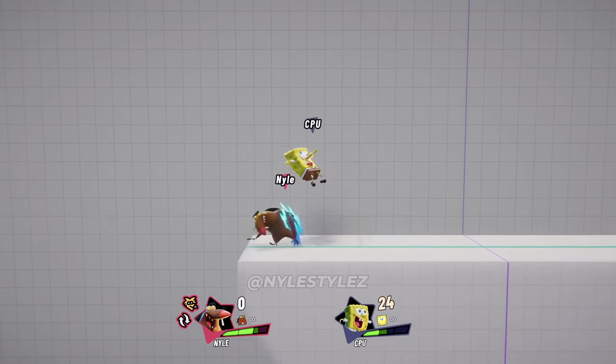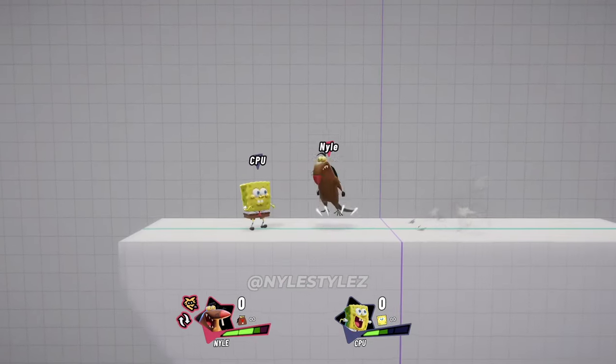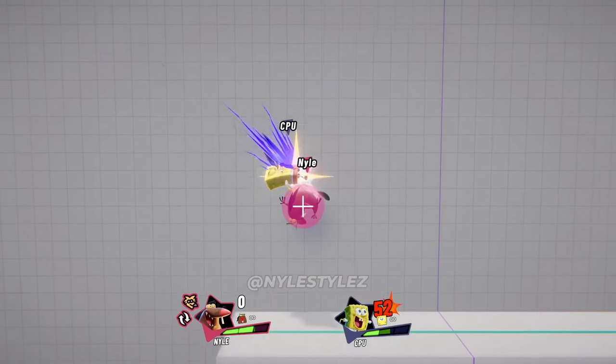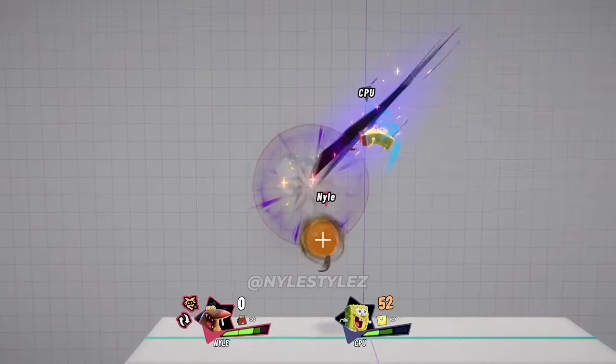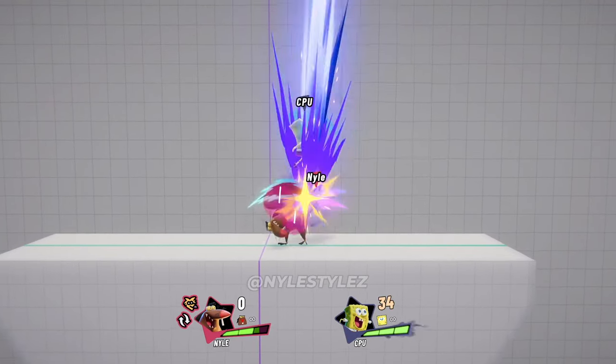Let's talk about Daggett's down air. This is probably your second best landing option, right next to neutral air, in terms of being able to start combos. 90% of your combos starting with down air will lead directly into light up, so be ready to juggle your opponent with up air. Here are a ton more combos you can do with Daggett starting with down air.